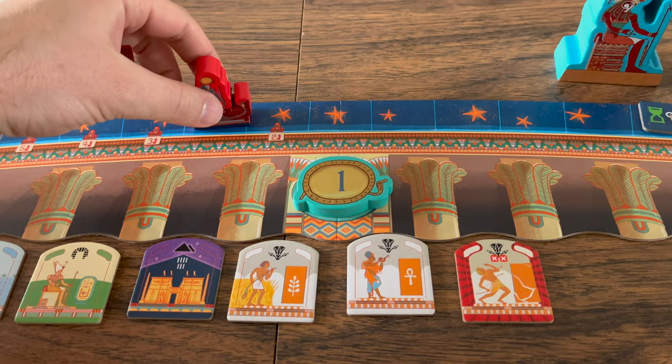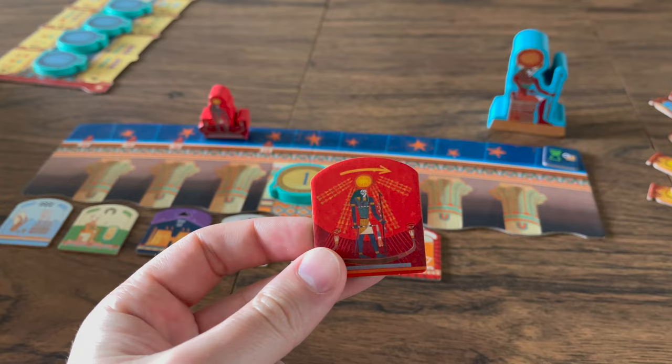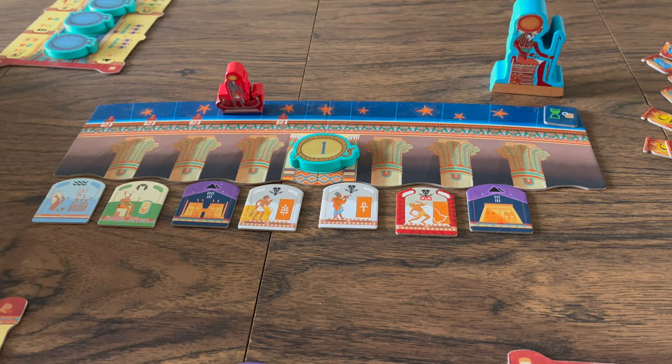So now you see how many different types of tiles you can draw out of this bag. If you draw out a RAW tile, its effects are immediate. If it's another tile, you will place it on the leftmost open space on the auction track.